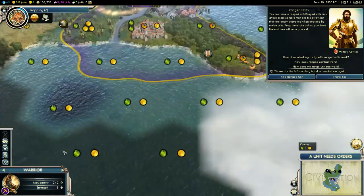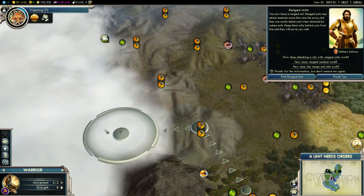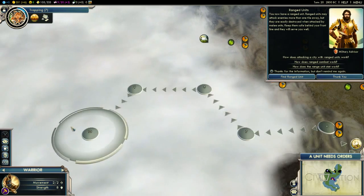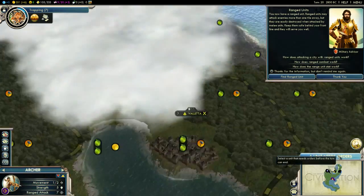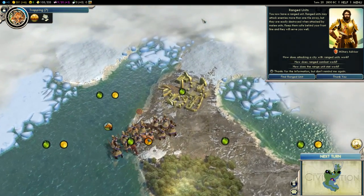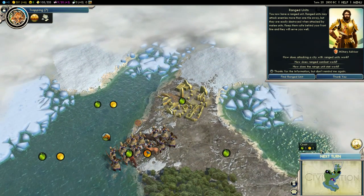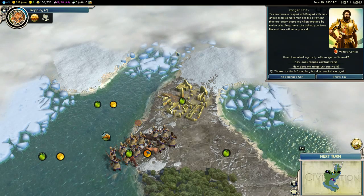Now we can construct a farm. Can we pass this? We cannot. Let's go over here and see what's up here. I think we're pretty much near the top of the map because the ice means we're near the top — pretty much based on the north pole.